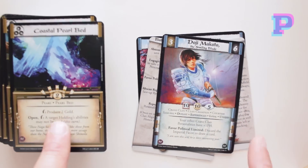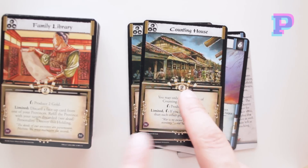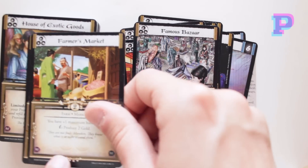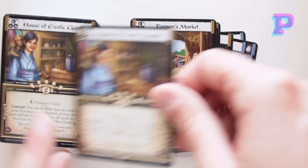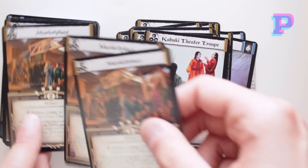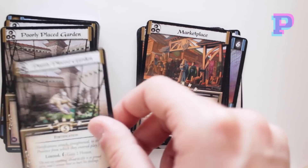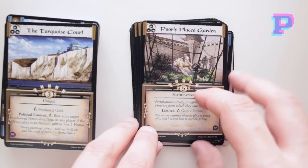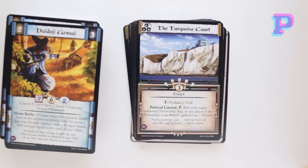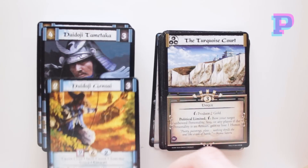As fixed cards you're gonna get Coastal Pearl Bat, and these are actually uncommons. Two Counting Houses, two Family Libraries, one Famous Bazaar, two Farmers Markets, two House of Exotic Goods, two Kabuki Theater Troupes, and the clan holdings which are the Marketplaces — you get three of those. These are specific to Crane Clan. Also two Poorly Placed Gardens and one Turquoise Court, which is actually a unique card, so you can only have one of those in your deck at any given time. That's why there's only one copy.